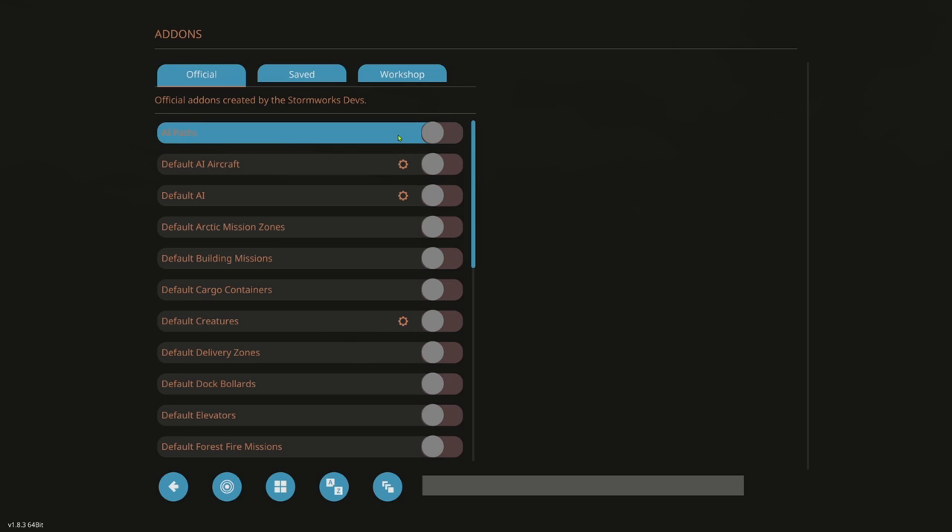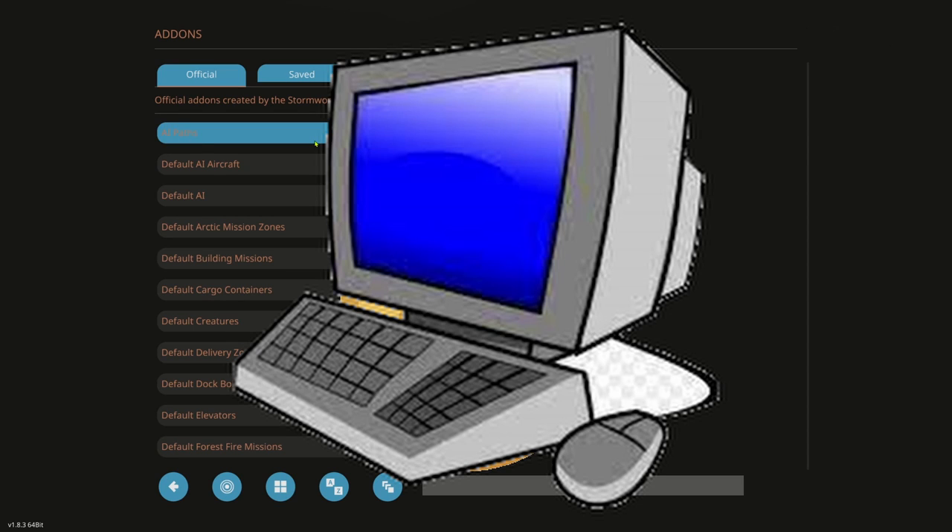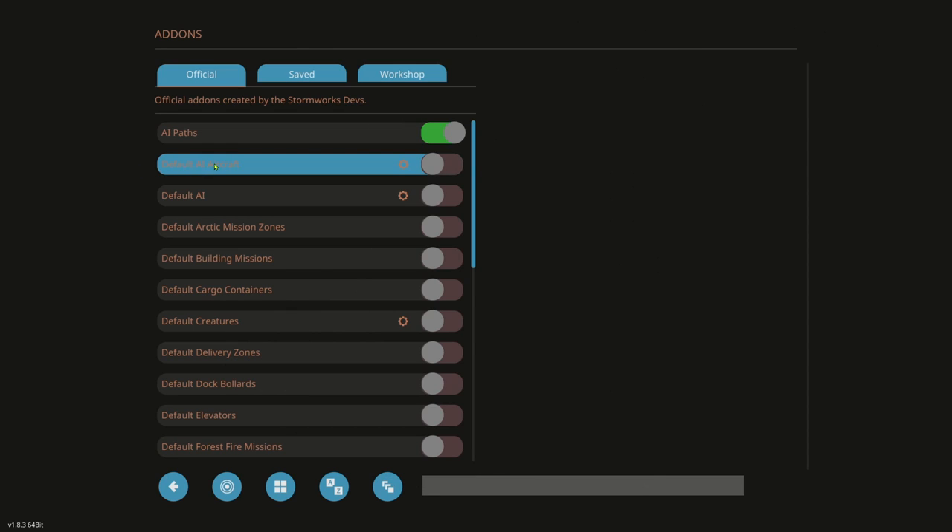I highly recommend going through each one. AI Paths controls AI movement — I turn that on; it makes the world feel more alive, but if you have a potato PC you may want to keep it off. Default AI Aircraft — note that if an option has a cog symbol, it has further settings. I want Default AI Aircraft on, so I turn it on. Clicking the cog opens options.